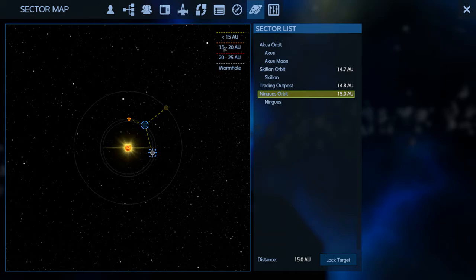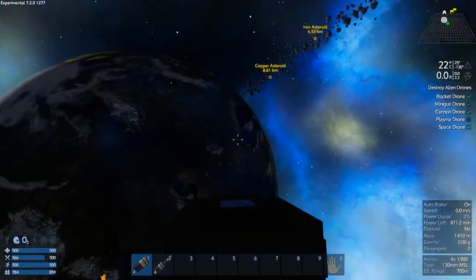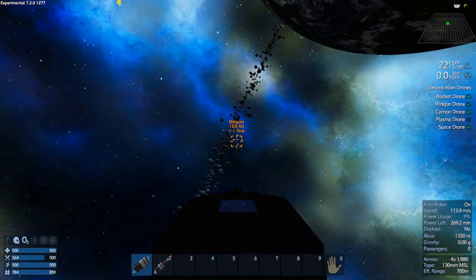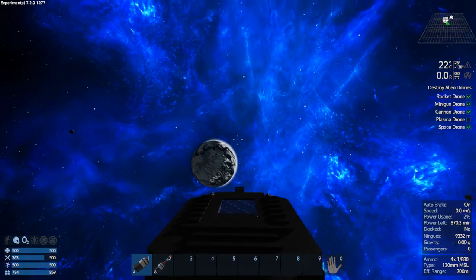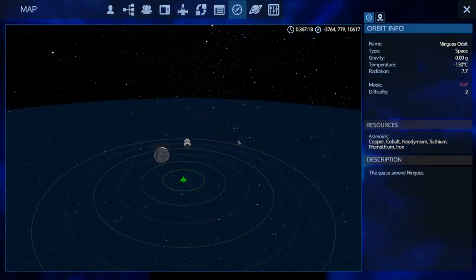I just want to see what Ningas has in the way of resources. You gotta go forward fairly quickly, point in the direction, and hit K to warp. And now all my fuel is spent — that was the max amount my tank can hold, and you can only ever have one warp tank on a vehicle. So what do we got here? Copper, Cobalt, Neo, Sath, Promethean, and Iron in the asteroid field. Wow! Ningas has the stuff you need right off the bat — though if you start on Ningas, ouch, that's gonna be super difficult.